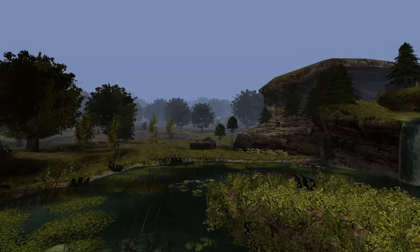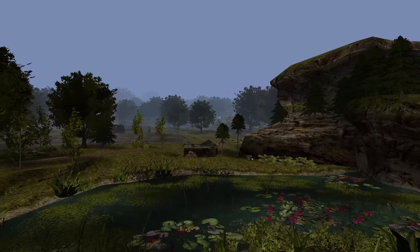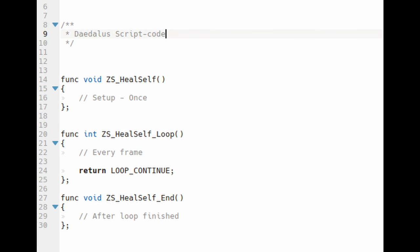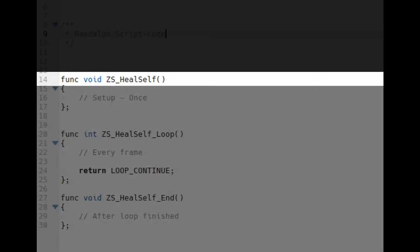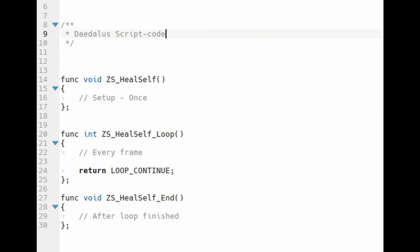But what actually happens inside the engine when you knock someone out? When you issue the command, the NPC is brought into a special state. Usually such states execute an entry script function, proceed to execute another function every frame while the state is active, and when the state changes, an exit function is called.